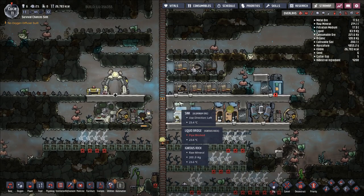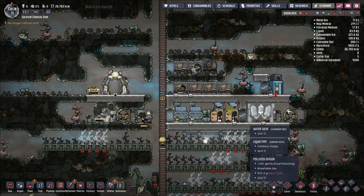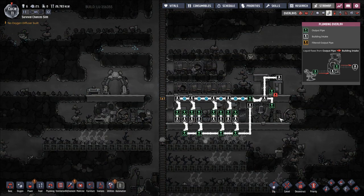We have built a fully plumbed bathroom. This is the usual infinite bathroom loop where we have a clean water line coming in, fed into our sinks and lavatories. They output their dirty water, which then goes into our water sieve, gets sieved up, and sent back into the system. We've also set things up so that any excess water in the system gets deposited into this liquid reservoir.